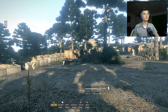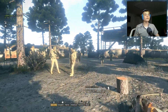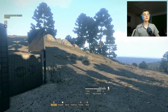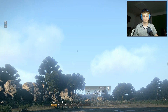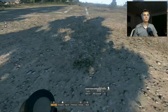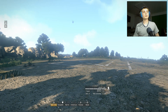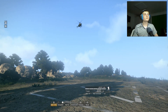So we have a squad over here and we're going to regroup them. We're going to be picked up by a helicopter and we're going to be dropped off near there. We're flying over Camp Vector, so you can see it — it's a custom-made camp that I made. I think it looks pretty cool. So we're flying over that to our drop-off point.